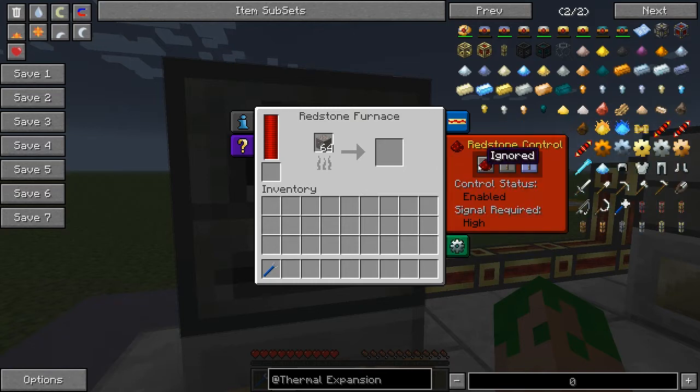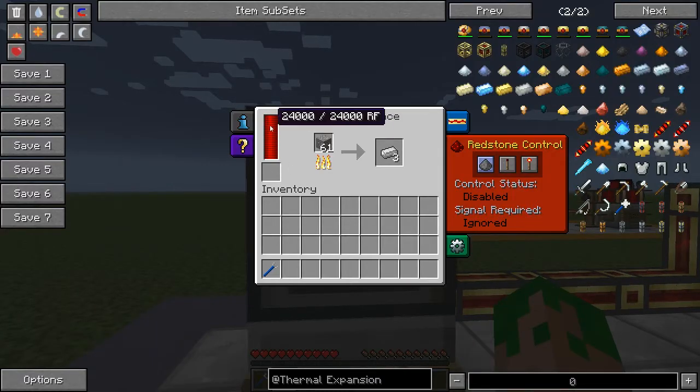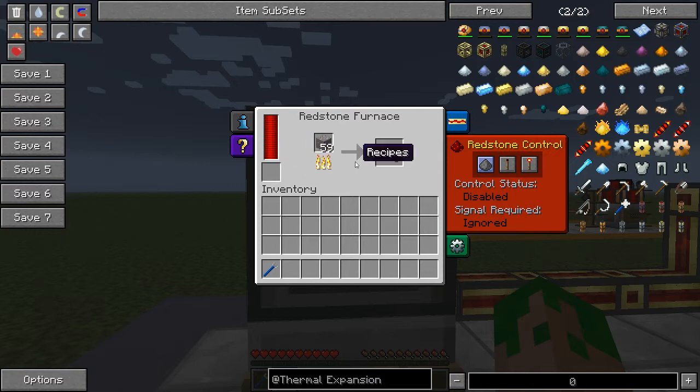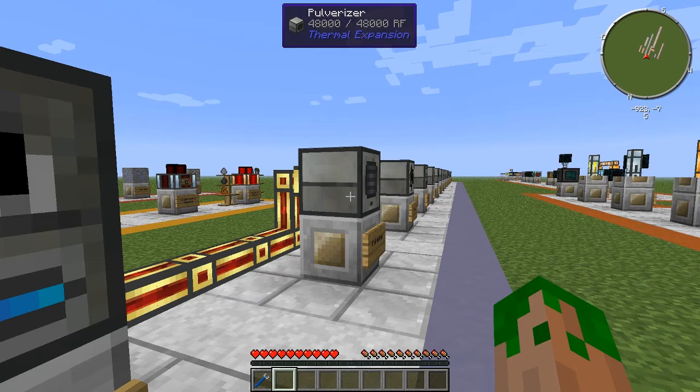If I set the redstone control to off, you can see the redstone furnace is powered and currently making ore. One thing people don't know about the redstone furnace is the more power you have in it, the faster it produces ingots. If you have a small amount of power it will take ages, but if you have it maxed out you can see it's producing ingots at three or four times the speed of a normal Minecraft furnace, which can be quite nice — not much waiting time.